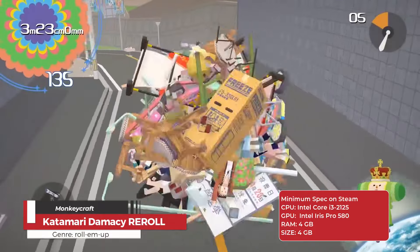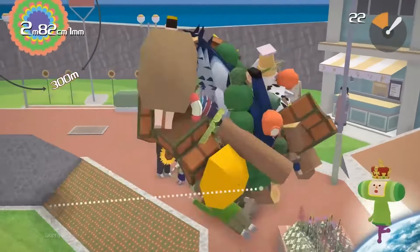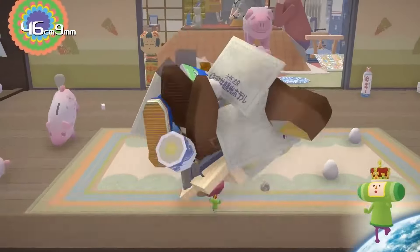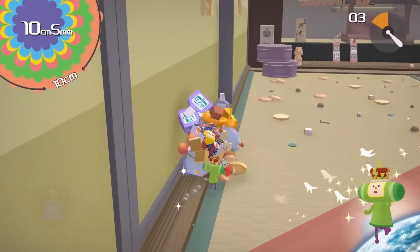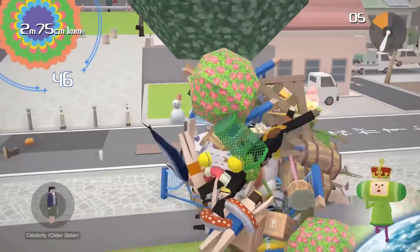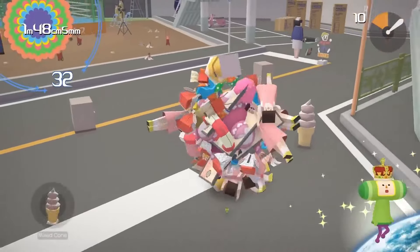Katamari Damacy Reroll is a whimsical third-person puzzle action game where players control a diminutive prince tasked with restoring stars in the sky after his father, the King of All Cosmos, accidentally destroys them. Set in a vibrant, exaggerated version of Japan, the game features quirky humor, unique characters, and a distinctive art style that captures the essence of Japanese pop culture. Players roll a magical katamari ball to collect objects of increasing size — from small items like pencils and coins to larger ones like buildings and entire landscapes — while navigating through various iconic Japanese locales.